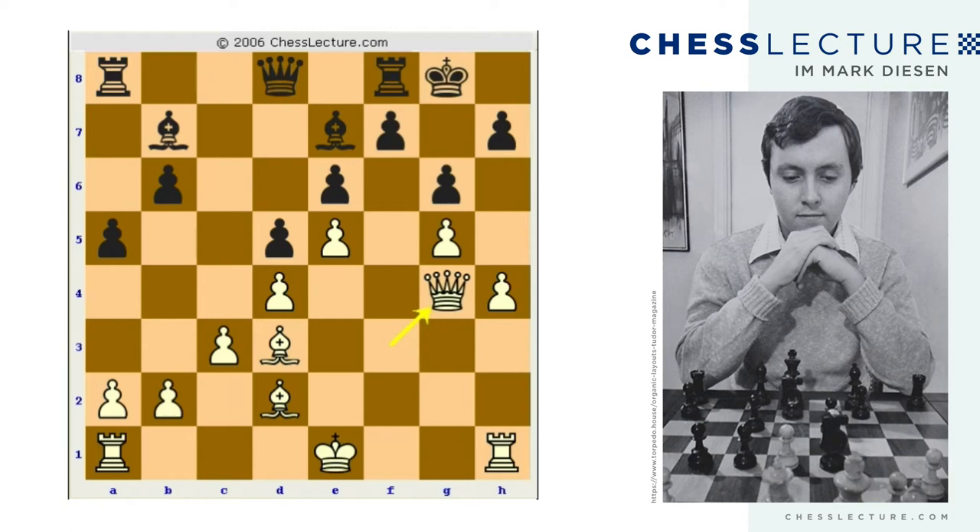White plays queen g4, gradually inching the queen towards the h-file. Black plays queen d7, observing the pawn on e6 so that if the f-pawn were to move — though it's almost impossible to move anyway — the queen also nicely observes e6. And now h5 comes. I should point out the queen also guards the pawn on g5, allowing h5 to be played.